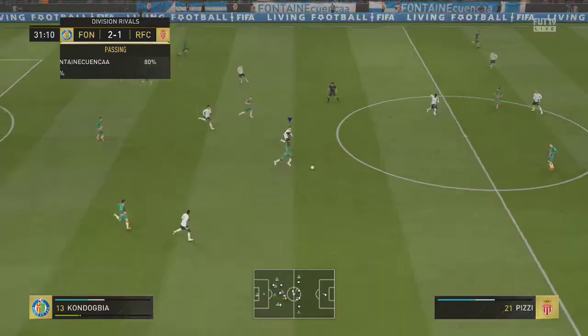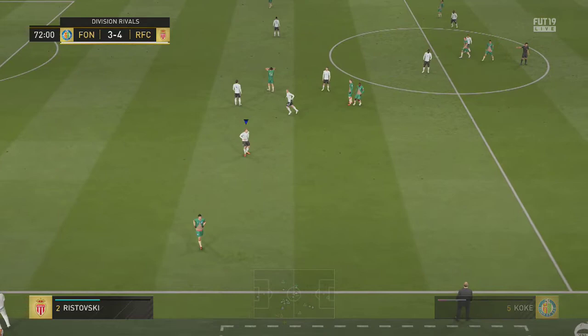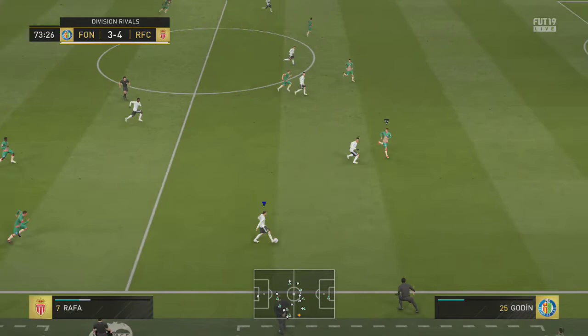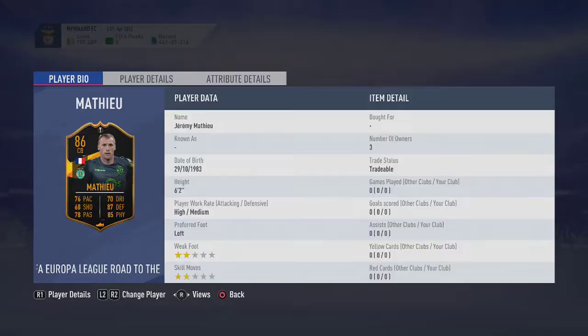We did get a goal from a counter-attack, all started with Mathieu's tackle and quick execution. For 27,000 coins, he is also six foot two — a real aerial threat, 100%, in the corners and near posts, putting it in the back of the net. This guy is by far, in my opinion, one of the best centre backs I have used in this game — he's up there with Virgil van Dijk and Davinson Sanchez. He just felt so complete.